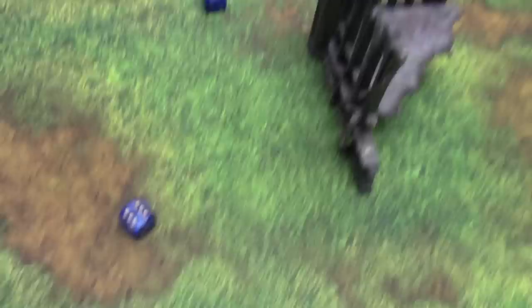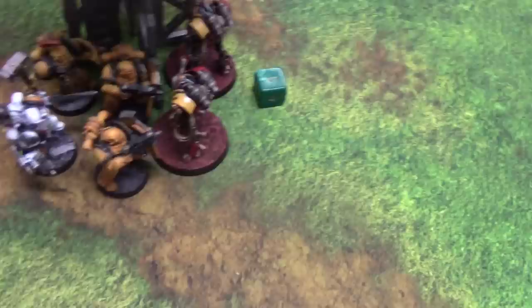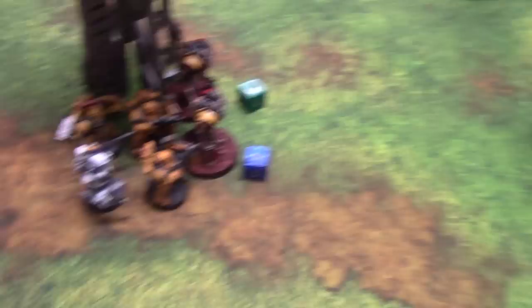Now the Centurion gets to attack — 4 attacks on the charge, hitting on 3s — just one hit. Wounding on 2 — yes. Feel No Pain 6-up — nearly — taken on the other model. Minus two wounds, both sides took a wound each. They are Stubborn so just a regular leadership check — they pass. So this combat continues — both sides remain in place.